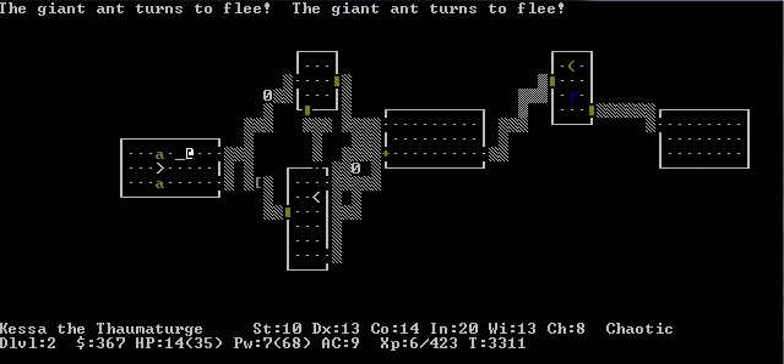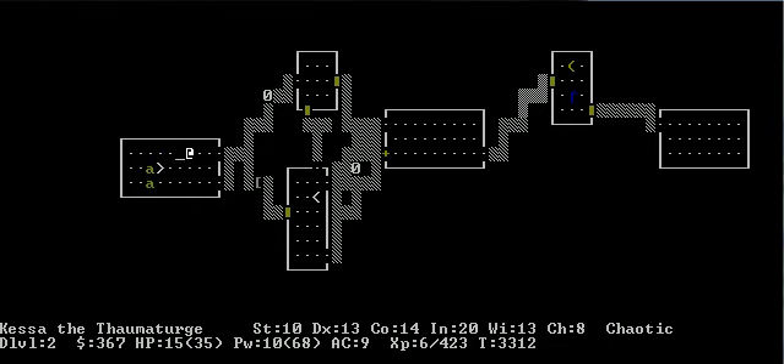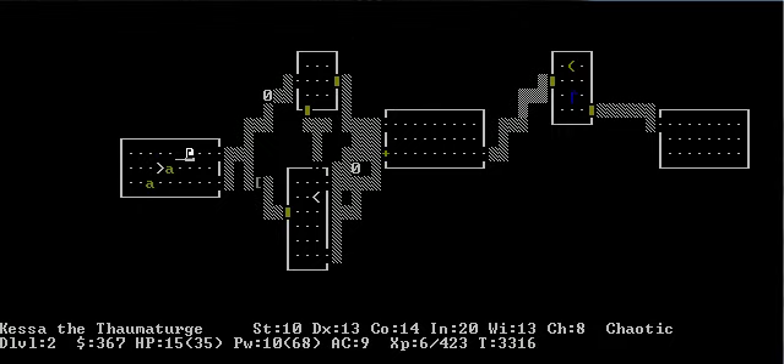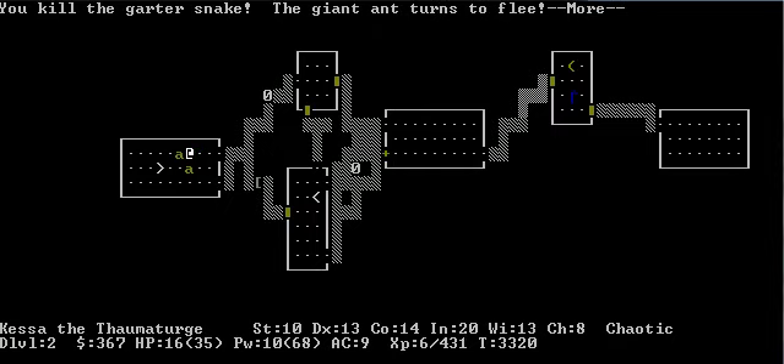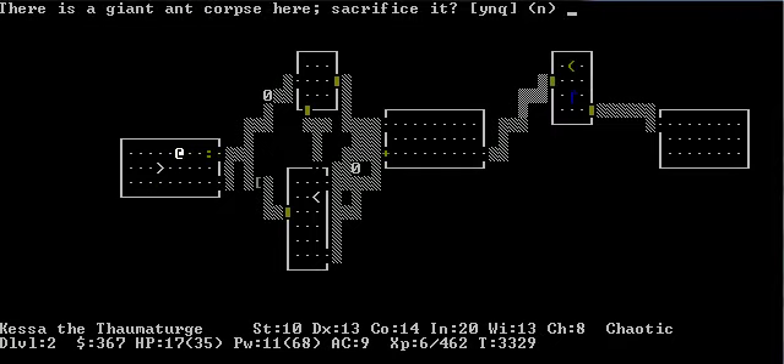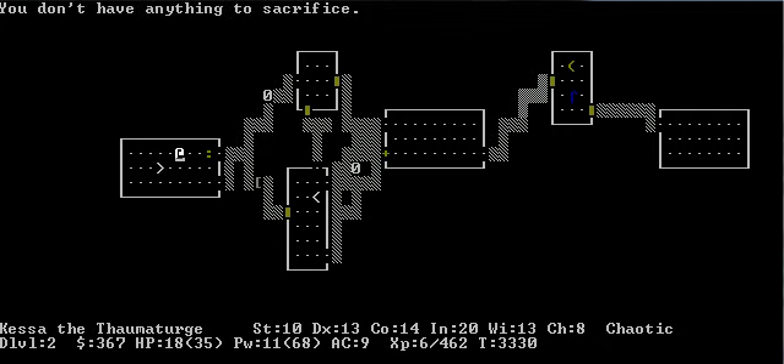Anything with eyes will flee from Elbereth written in your tile. You could write it in the dirt or write it in the stone — it depends on the hardness of whatever you write with. I like to do it more than once — add it to the engraving. So if I look now, it says Elbereth, Elbereth. Now I just attack them as they get close to me while they're fleeing. That can sometimes smudge the words. Now I can sacrifice stuff — now I can pray.